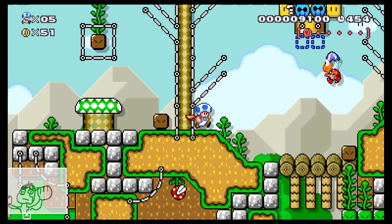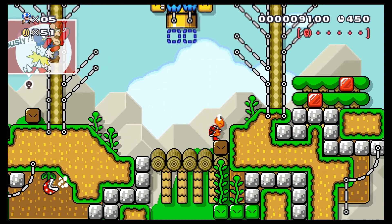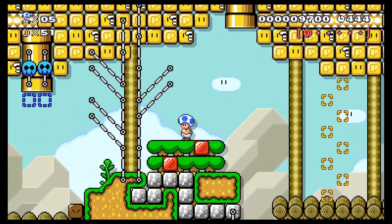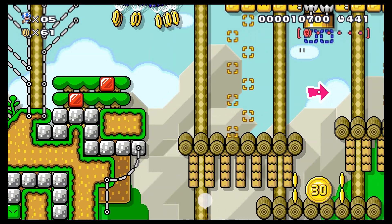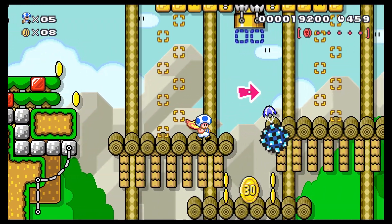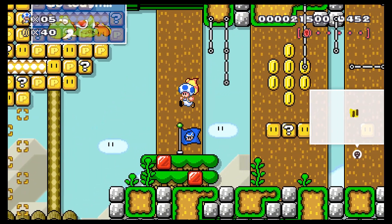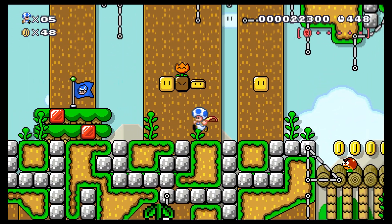I wonder if I can get up there, or if those skulls mean something. I think when there are skulls, it means something bad is gonna come out — like this spike ball here that came out. I feel like I've already missed a pink coin. I'm always nervous when I get to a particular checkpoint and I don't have the expected number.